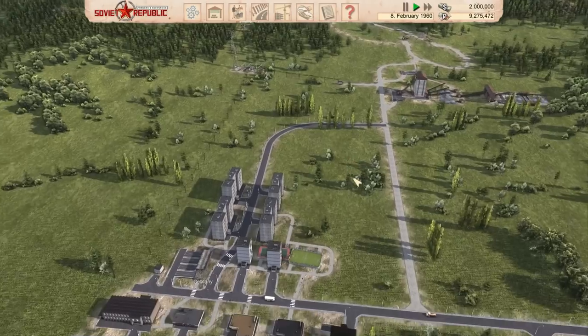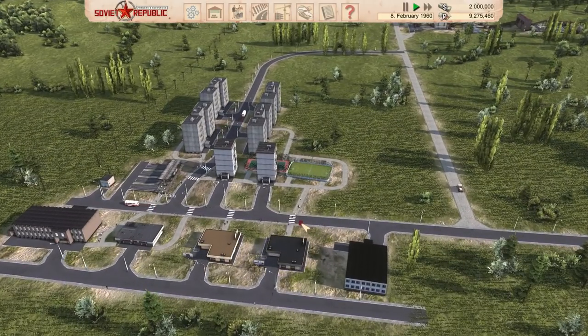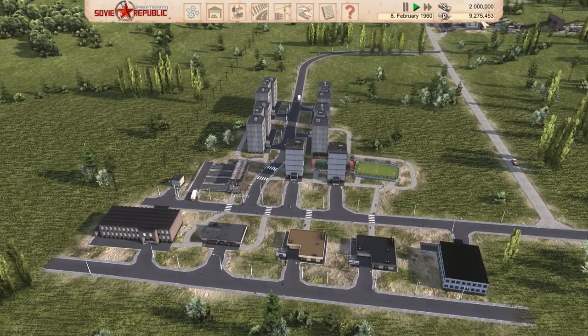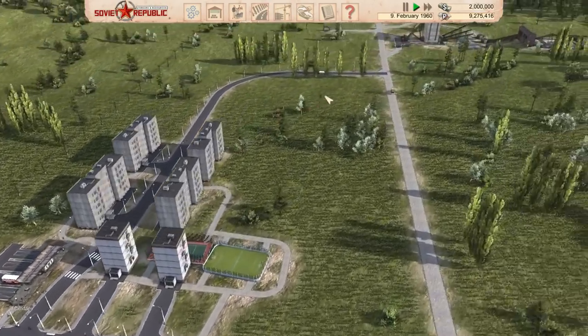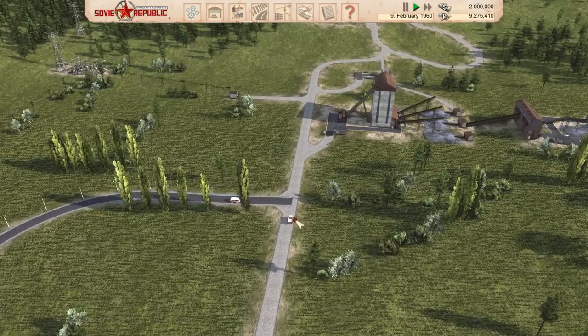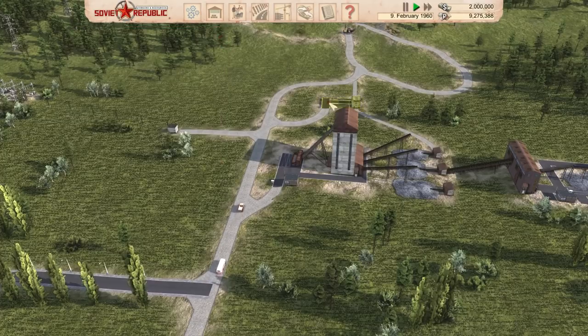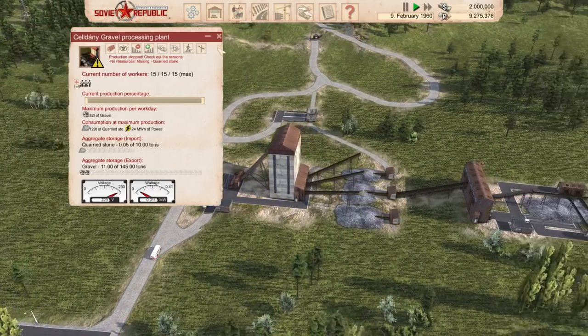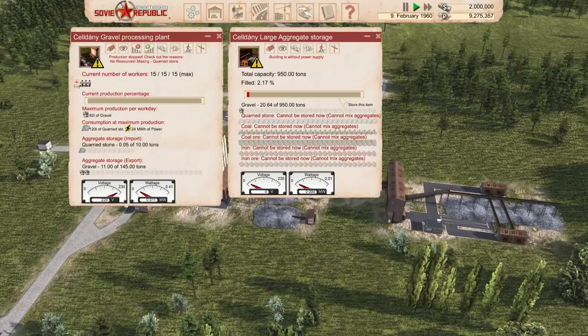That might be a factual inaccuracy, but I'm going to base my opinion on that. This is a bustling little town — we've got absolutely zero way of making any money at the moment, but it's bustling. It's looking really good. I feel that this road should be upgraded — it's not currently very good at all. We are making gravel, we're just not making tons of it.